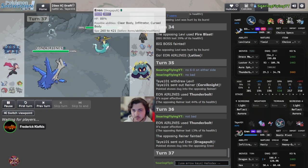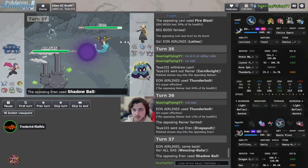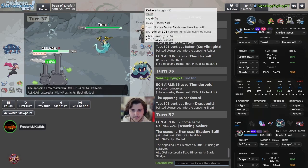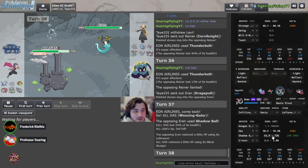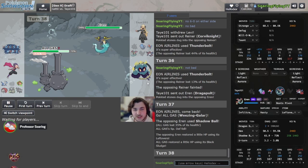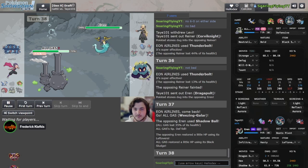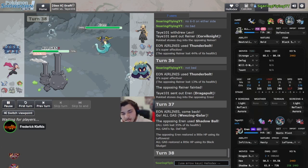Latios comes out — this is a problem. Since this Latios is Choice-locked, Dragapult is allowed to set up for free. Weezing needs to come in and perform now — you do not have another play. You must go Weezing and you must have an answer. 35% HP — that's going to get rough. There's about a 25% chance to knock it out with Strange Steam. You need some sort of speed control. Tauros could be Choice Scarf — something to keep in mind. It could have Aqua Jet if you get enough damage on the bolt.